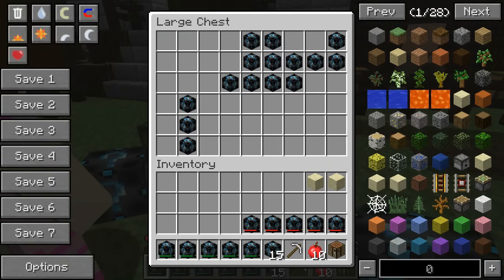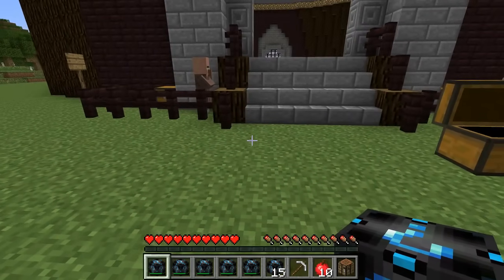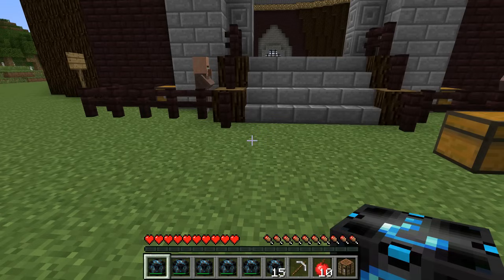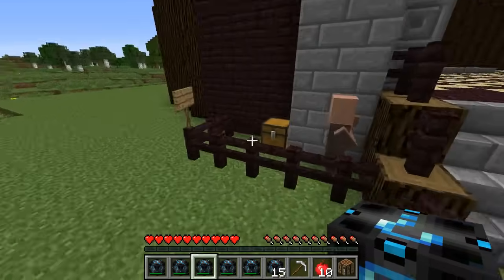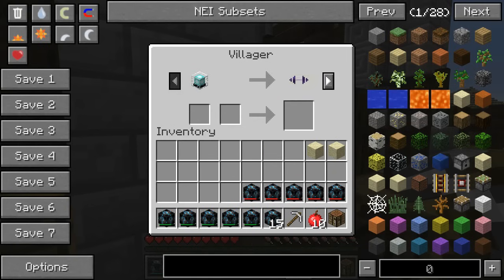So guys, what we do in this series is we open lucky blocks, we try to theme it with the mob we're fighting, we get some amazing items, but we trade them in with the villagers to get really cool weapons and armor, and we fight the boss. Whoever survives the longest against tons of those bosses is the winner for the day.